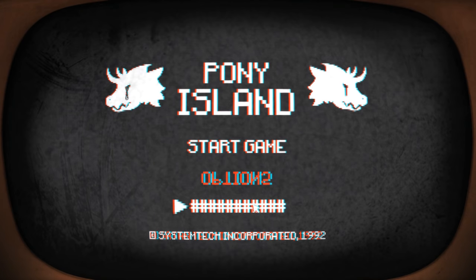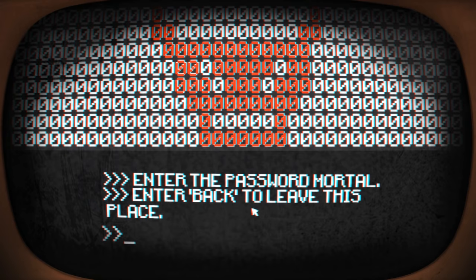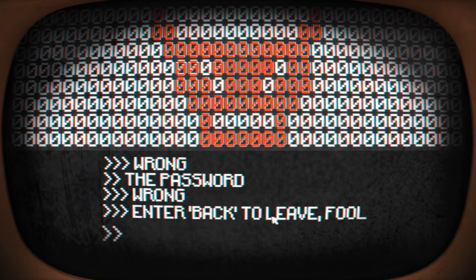Enter the password, mortal. What? I don't know. Password. Let's do it in caps - PASSWORD. 'You think you're clever? Wrong.' Maybe it's the password - wrong. No. Enter back to leave. I'll come back when I figure out the password.